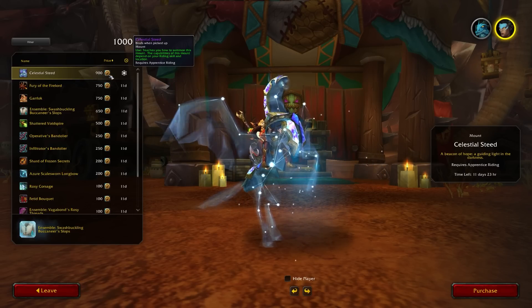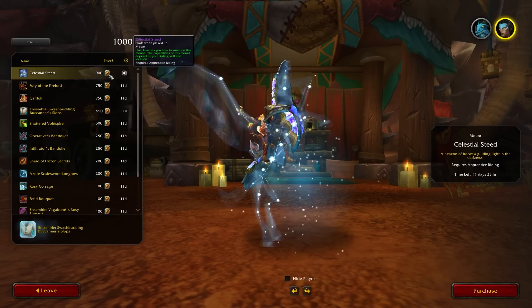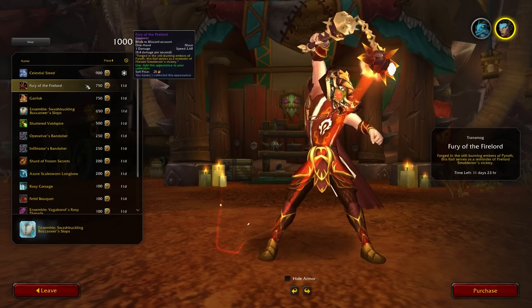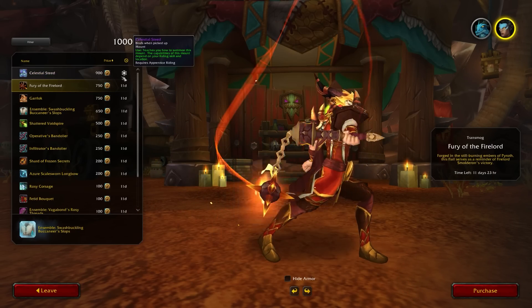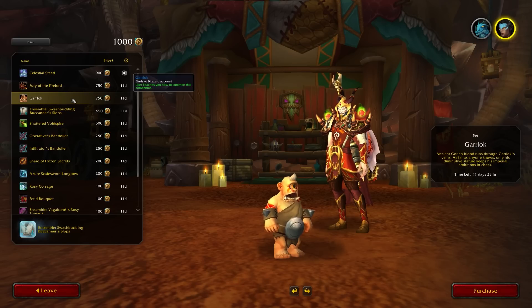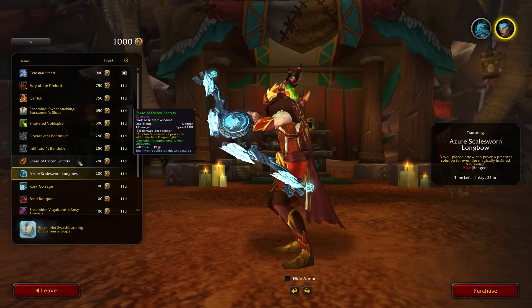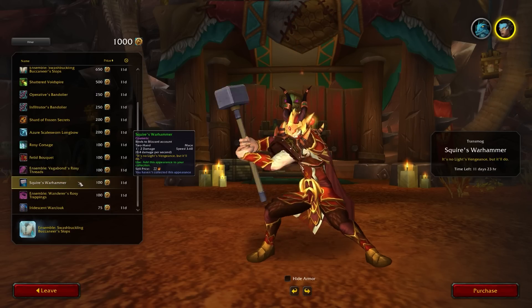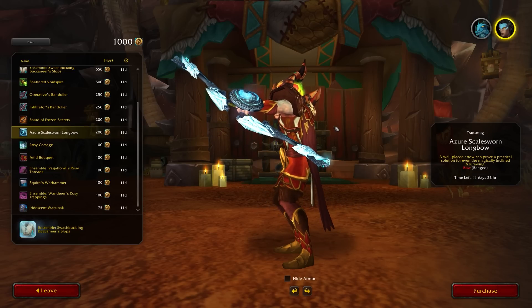For example the Celestial Steed costs 900 Trader's Tender. They've also said that current store mounts will be appearing on the trading post as well as brand new items and unused appearances. For example there's the Fury of the Firelord — look at that, it is incredible — and it's a one-handed mace. There's a pet, a pirate outfit ensemble, daggers, bows, different ensembles — all sorts of weird and wonderful brand new stuff updated every single month, which is super exciting. All of these rewards are also account-wide, so if I bought the bow on this character I could send it to a hunter to learn the appearance. Really great.